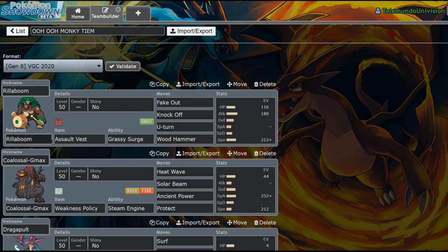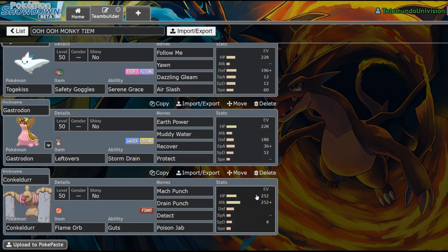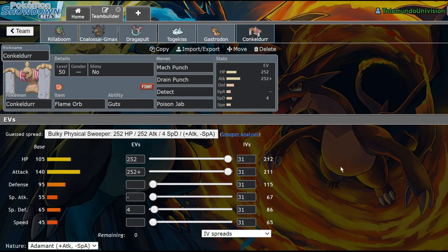Today we're going to be testing out Rillaboom on a Colossal team, and this team isn't completely optimized. In fact, it's slightly thrown together. The reason being I've been super busy. I actually started my online summer classes for the summer, and between that I'm also going to work and I need to exercise a lot. So I don't have as much time for videos, but please bear with me as I try to navigate my schedule in a way that allows me to get content out for you guys.